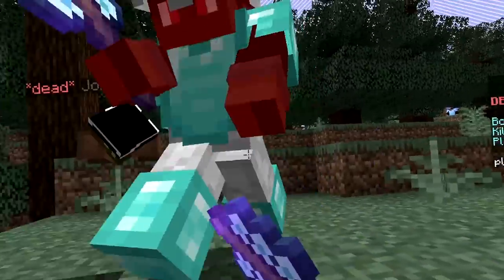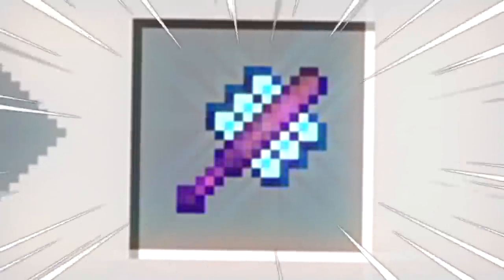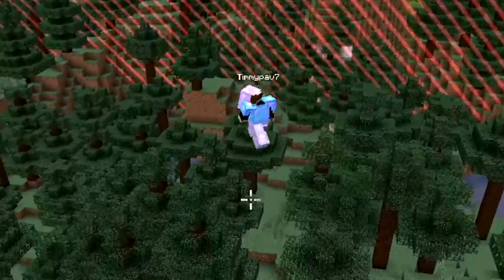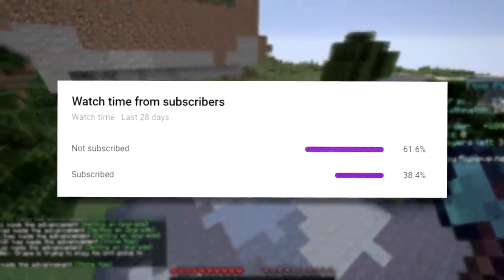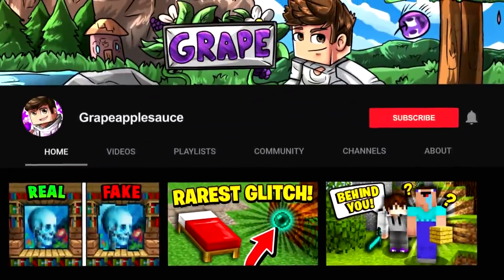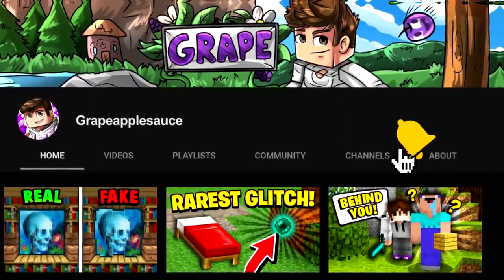In this video, it's Minecraft UHC, but you can craft a spiked baseball bat that allows you to hit home runs with your opponents. If you're part of the 60% of viewers watching who haven't yet subscribed, become a member of the grapevine right now by subscribing and clicking the notification bell.